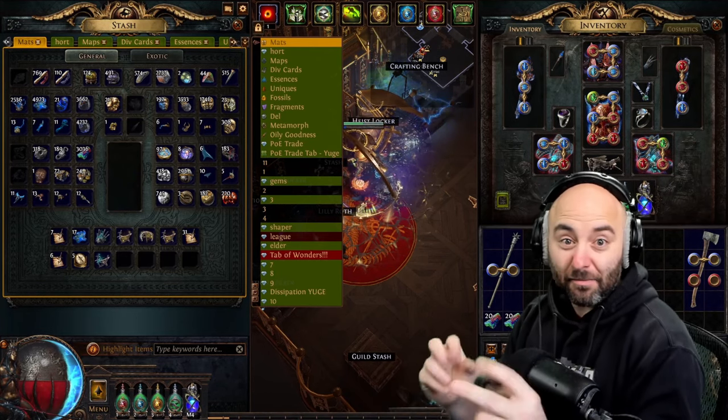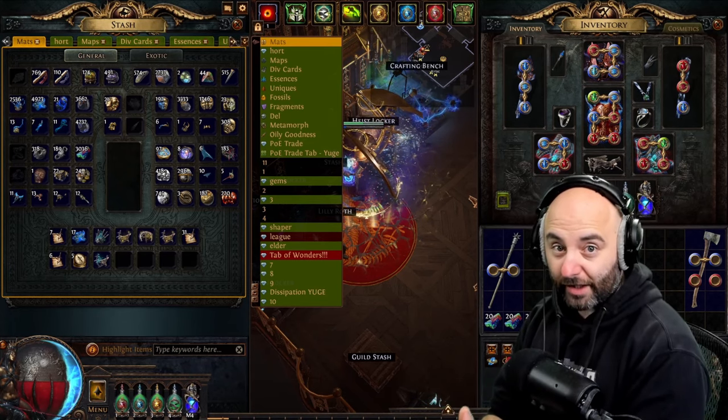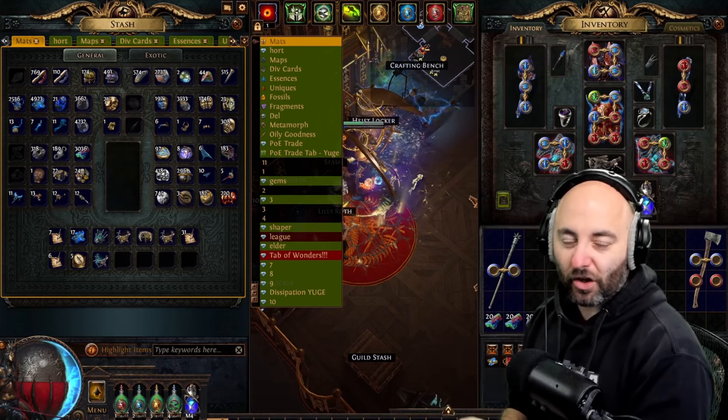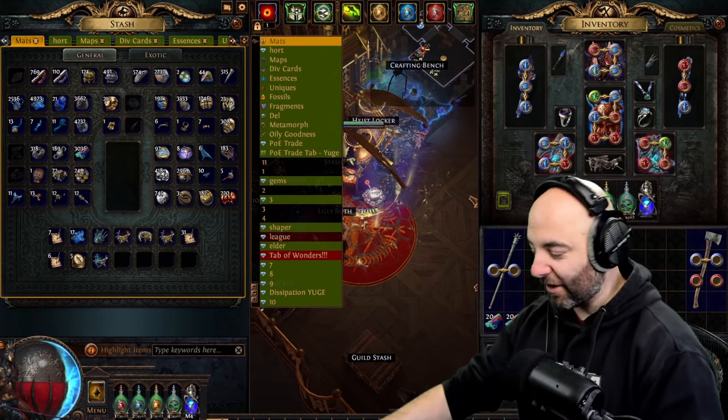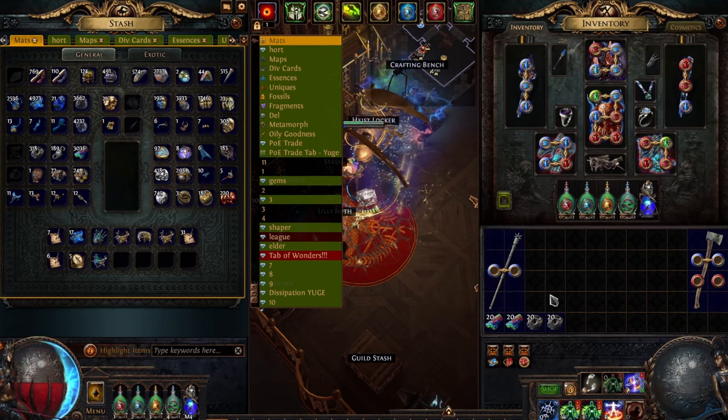The build guide I'm following required me to make a weapon that was three green and a blue socket, all connected. I'm going to show you using a couple of chromatic orbs and jeweler's orbs how you can do that.